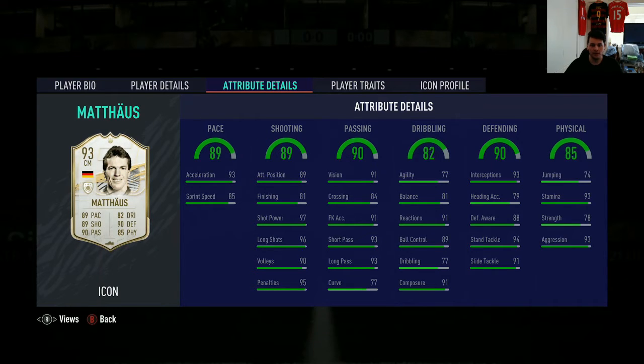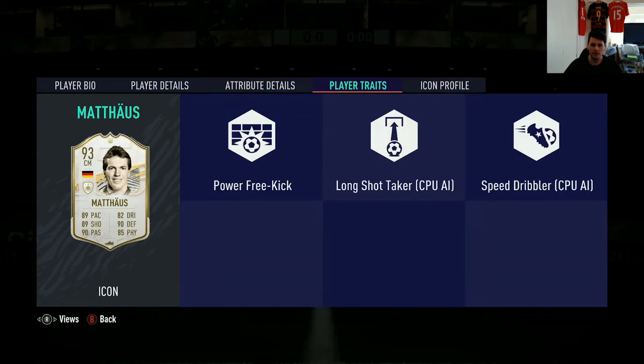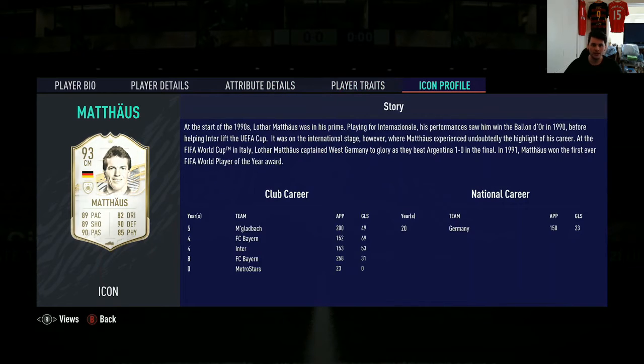Elite, elite passing. Great dribbling — only 77 agility, I'll probably give him a chemistry style to bump that up. 81 balance is good. All the other dribbling stats apart from the actual dribbling stat itself are quite high — I've never really understood what the dribbling stat inside dribbling actually does but it's only 77. His defending stat is just insane for any position, let alone a central midfielder. Then his physicals — 93 stamina, he can last the whole game. His aggression is really, really high, and decent strength. Power free kick trait — no other crazy traits, and you guys can pause if you need to read his stats.